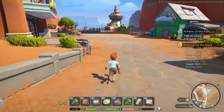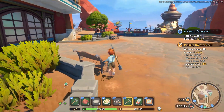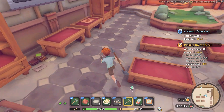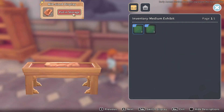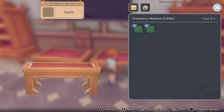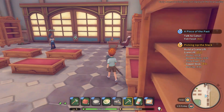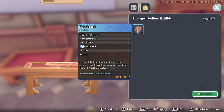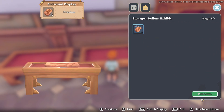Wait a minute - A Piece of the Past, talk to Katori... with the fish fossil? I was supposed to talk to her. Oh crud, I already donated it.